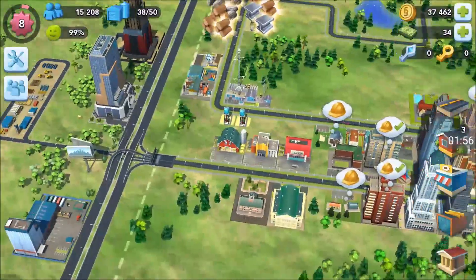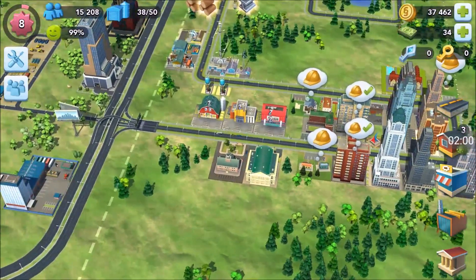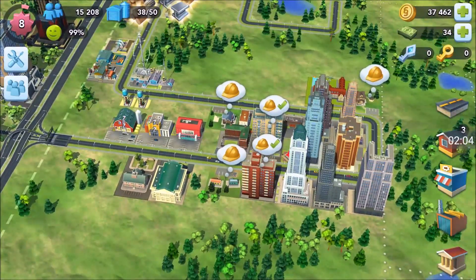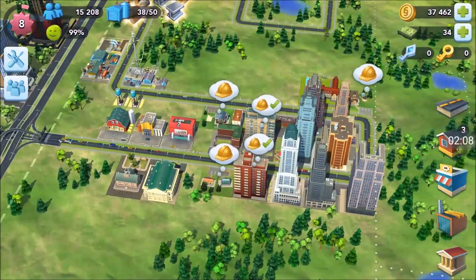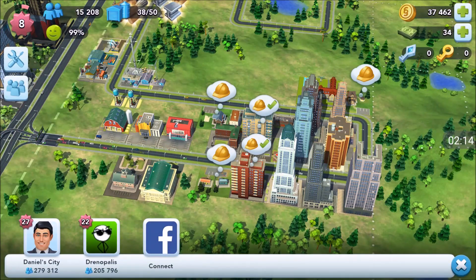When you create your second city you'll have to do the tutorial first, which requires building a few buildings. Once you've done that you're able to connect. Click on the friend icon on the left, and as you can see I've got one friend there — Dronopolis.